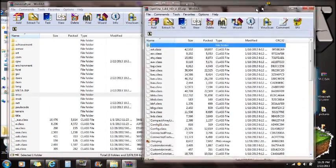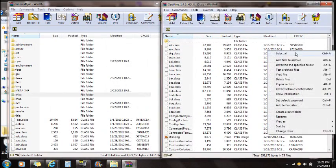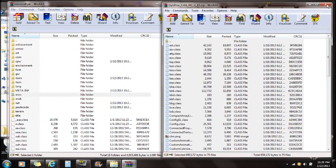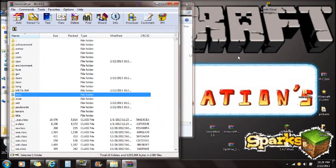For Optifine — I did download it and the link will be in the description, but it is not required for this mod. If you want to install it, select all the files, drag them in, and push OK. Make sure you get the 1.4.7 version of Optifine.